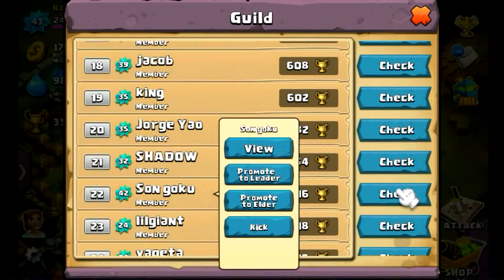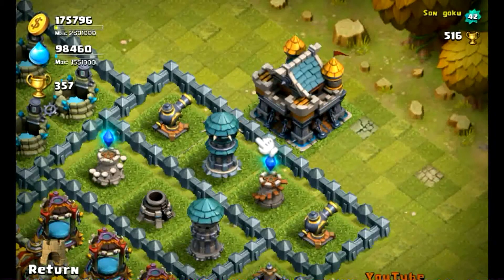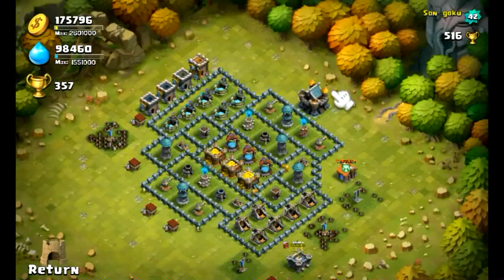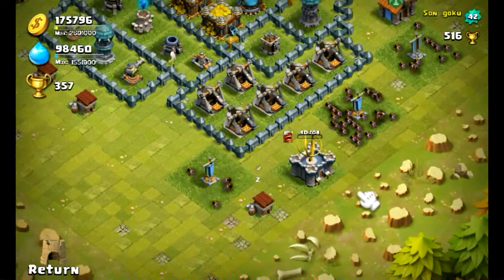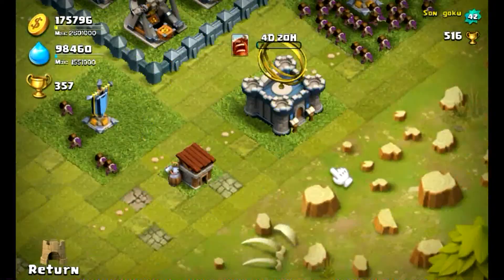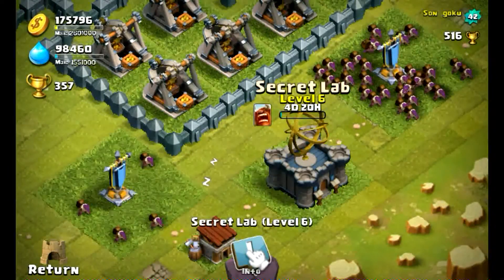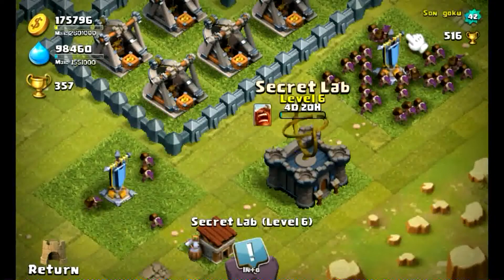A lot of the people in my guild are going down just for farming. I'm okay with that, it really doesn't matter with me, as long as later on you go back up. And sorry if it's lagging a little, I don't know why it's lagging for me a lot. But here we go — he's upgrading his minotaurs. I have no idea to what level. That's a sad thing, it doesn't let you check.